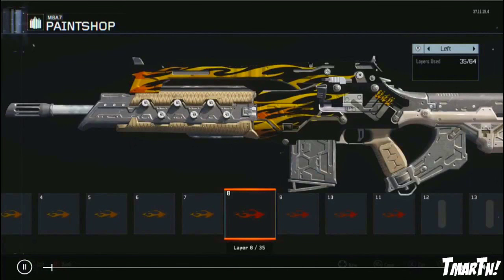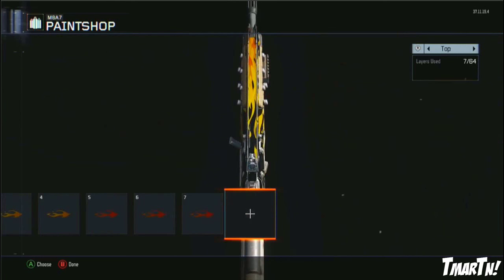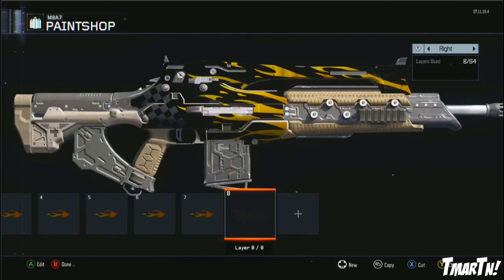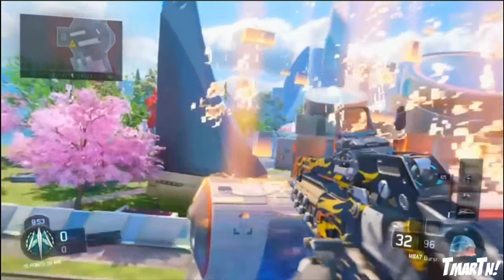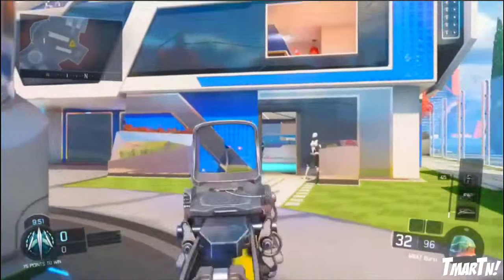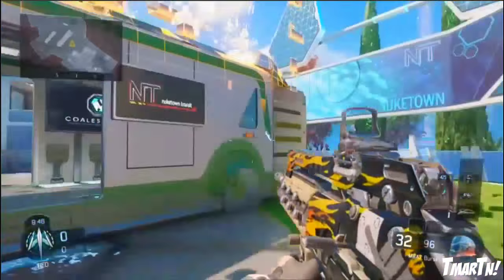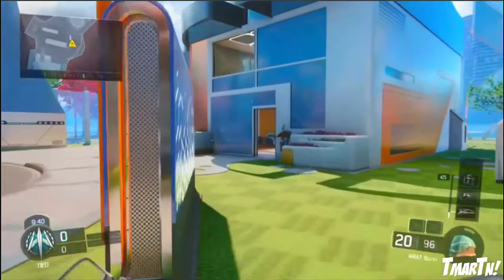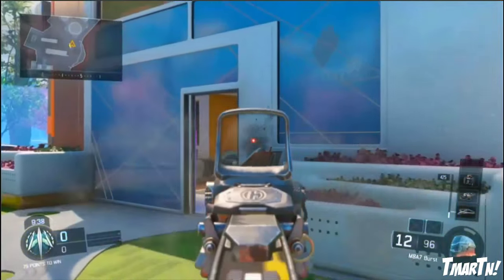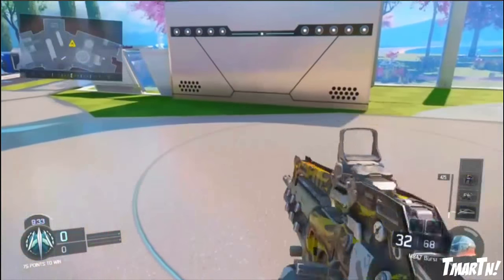Moving on to number five — this is where it starts to heat up, pun intended. We've got the Hot Rodder by Skyfall NBLA. It's that typical hot rod design on his M8 — it's got a black background with crazy orange and yellow flames all over it. It looks like a pretty simple camo to make, kind of the same shape used over and over with fades, layering, and shading, but it looks really good. It's one of those ones that won't be too difficult to make but will look really good in game, as you can see from this gameplay.